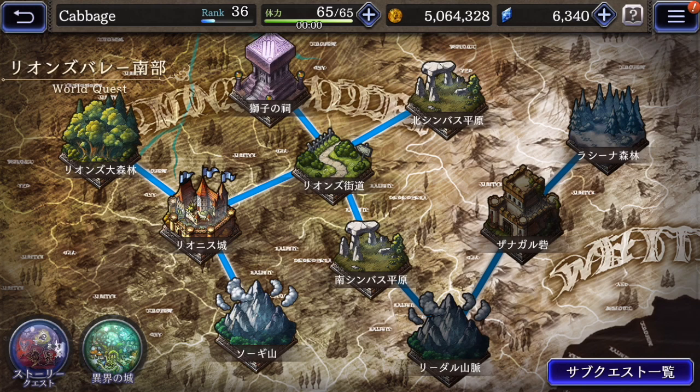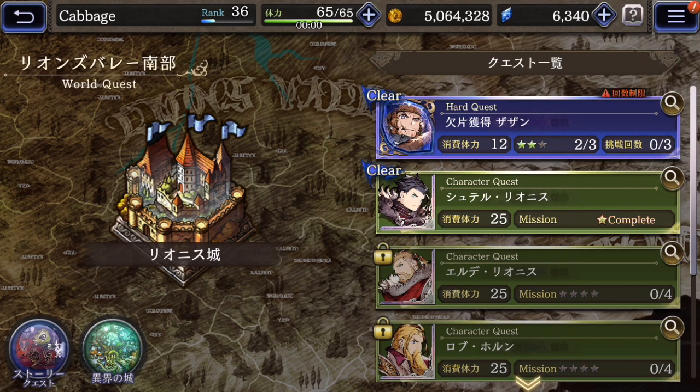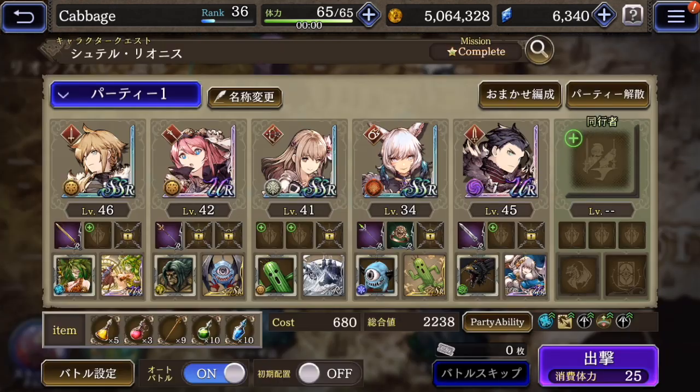And then these are like bonus quests. For example, for Shutter — if you get him and raise him to level 40, you can play this quest. And then you can unlock a new skill for the character, which is very cool.